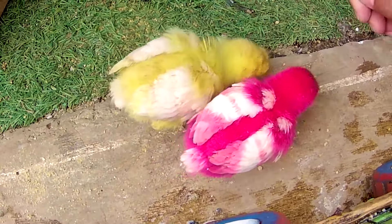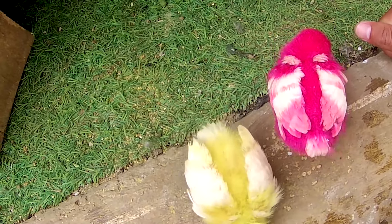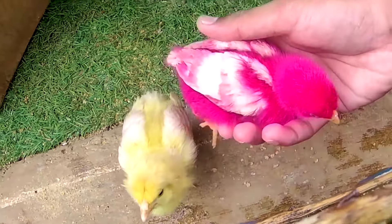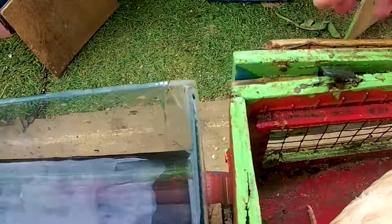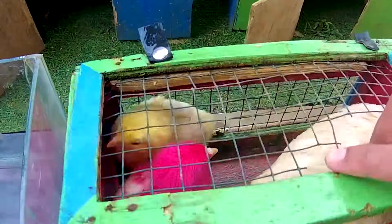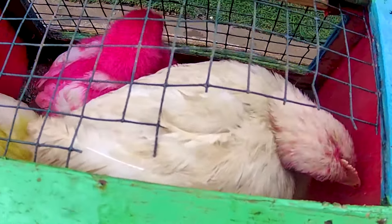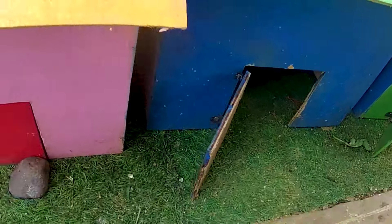Kita kasih makan lagi, langsung disantap! Nampaknya dua ekor anakan ayam ini sama-sama kelaparan. Yang satu berwarna merah, yang satu berwarna kuning — cantik sekali! Cocok untuk kita rawat dan kita pelihara. Yuk kita masukkan bareng sama seekor ayam yang tadi karena sama-sama anakan ayam. Sudah masuk! Dua ekor anakan ayam masuk, yang satu masih berusaha melarikan diri. Sudah kita amankan — tiga ekor anakan ayam sudah kita masukkan. Ayo kita lanjutkan membuka pintu istana yang sebelah sini.